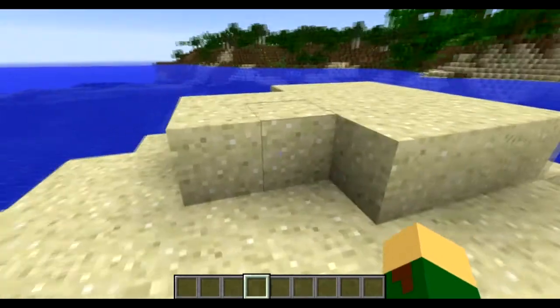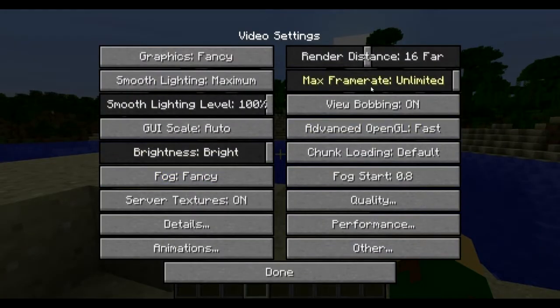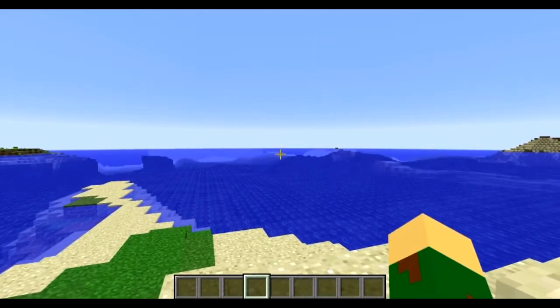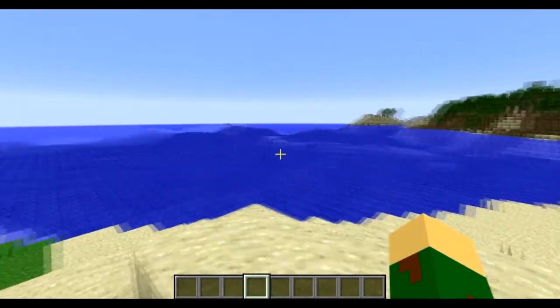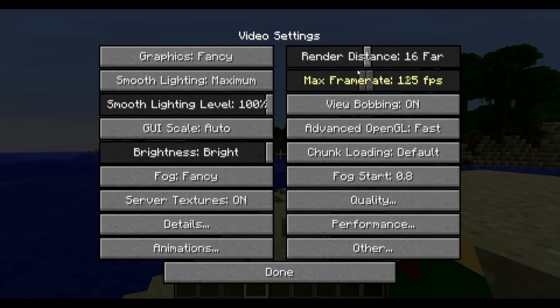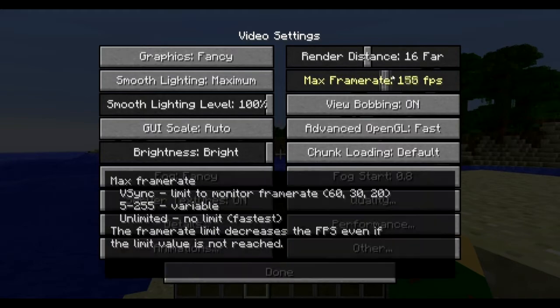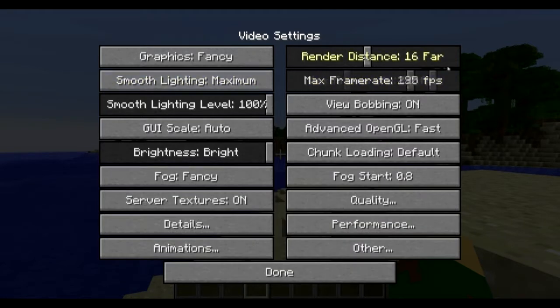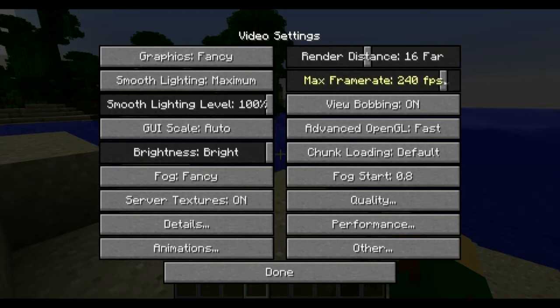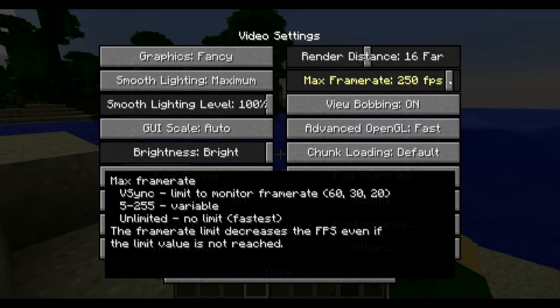Max Frame Rate is how much frame rate you want to be limited to. I would only recommend limiting it to either Unlimited or V-sync depending on how good your computer is. I leave it at Unlimited because I want the maximum frames possible. V-sync can sometimes lag it a little more, but that depends on your computer. If you have a monitor that supports higher than 60 — maybe 120 or 144 Hz — you could limit it to that. If I set it to 250, my FPS will not go higher than 250, even though I won't notice the difference above 60 on my monitor.